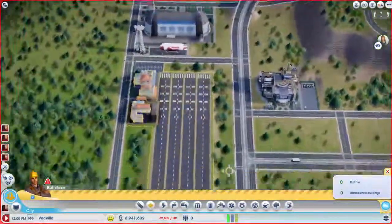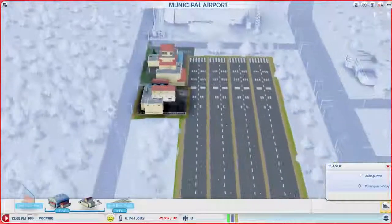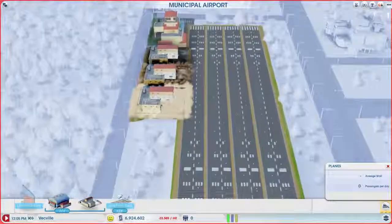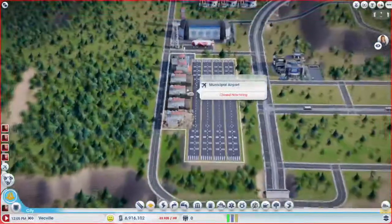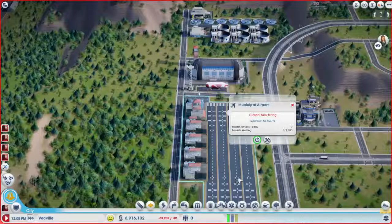Oh, so the extra terminals for the airport allow for more high and medium wealth people to come into town — okay, that makes sense. And so that's why adding runways to the airport adds to tourists waiting. See, I thought it would have been the other way around — more runways would have been more people coming into your city. And adding these on would be more ability for tourists to wait to leave. That's counterintuitive, at least to me.